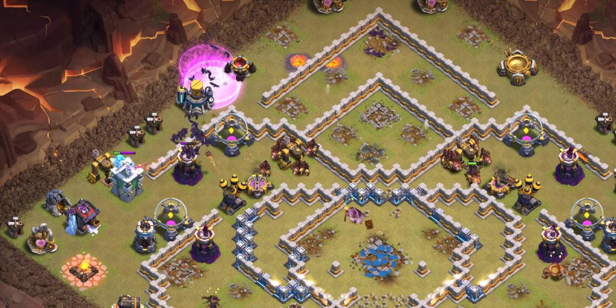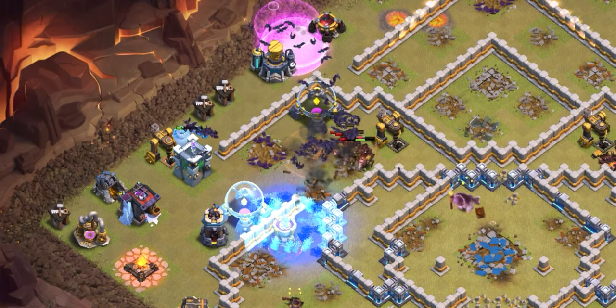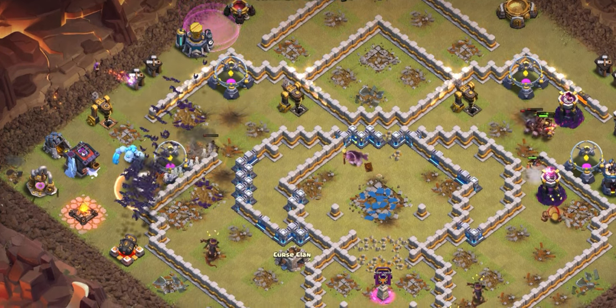We're going to deploy one of our freeze spells on the next wizard tower right before the bats get in range of it. You want to make sure you do this in time, because one shot from the wizard tower will destroy all the bats.